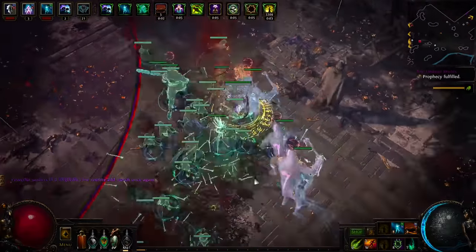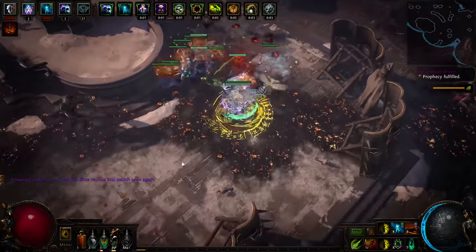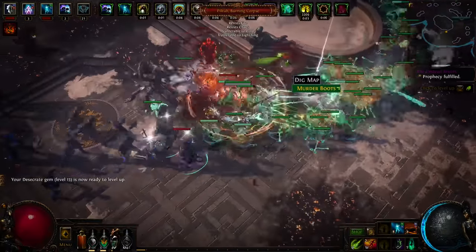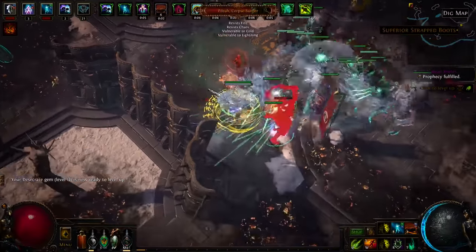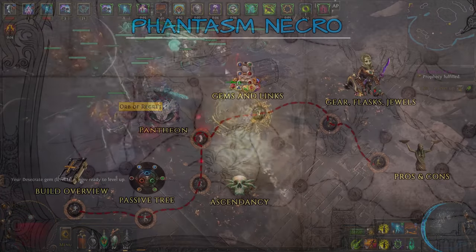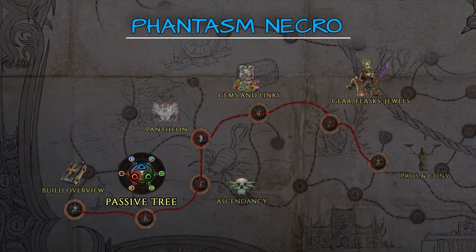Finally, the build uses a few additional minions such as Animate Guardian or Spectres, whose sole purpose is to provide various buffs to your phantasms. While it sounds like a lot to take in, don't worry — I'll talk more about these in the passives, gems and gearing sections respectively. With that, let's start with the passive tree and leveling.